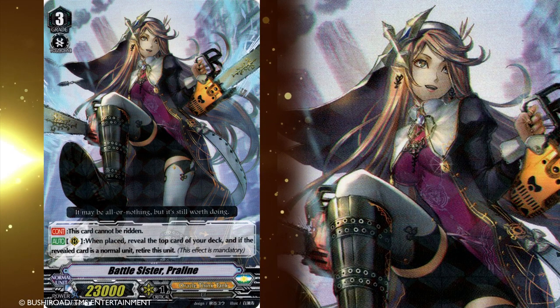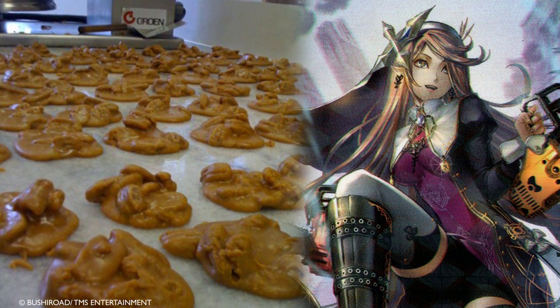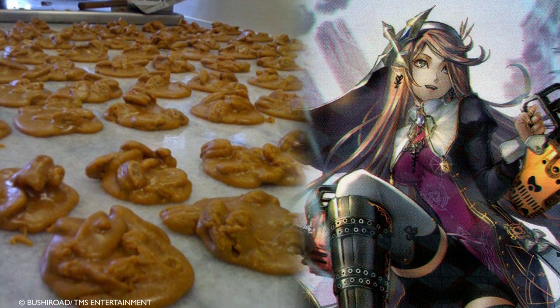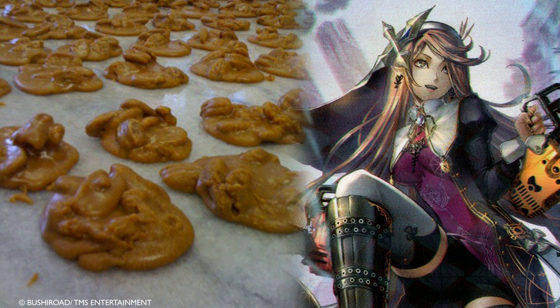Battle Sister Pralin. Pralin is a confection originating from Belgium. It contains nuts — usually almonds or hazelnuts — and sugar. It's like peanut brittle, but with a softer caramelization.